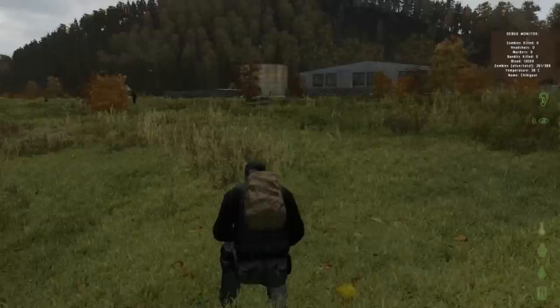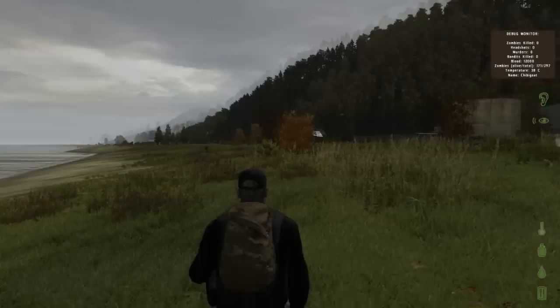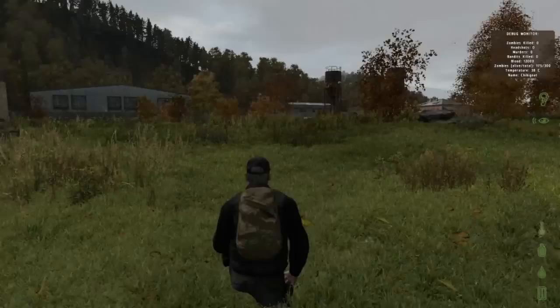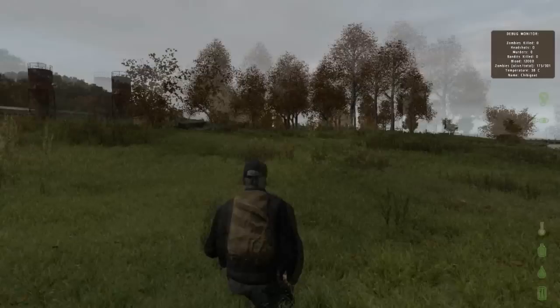A friend of mine found a FAL, which is a helicopter crash site weapon, in a deer stand — so they might've changed that or it was just super lucky. There are only two barracks in the entire game and both are at the northwest airfield, which is why it's such a significant and dangerous spot.